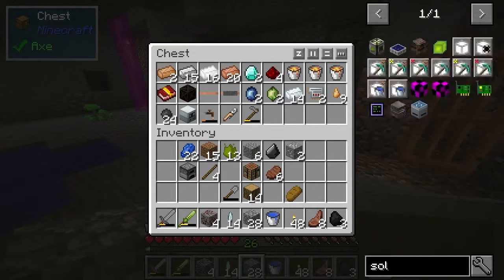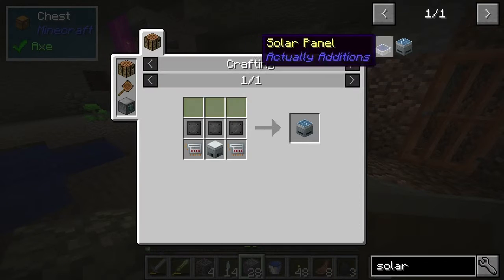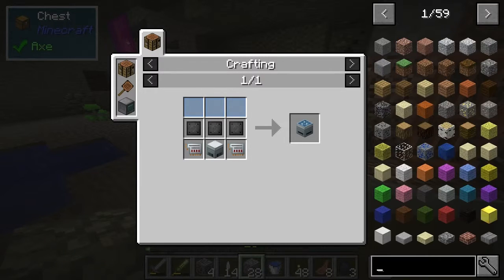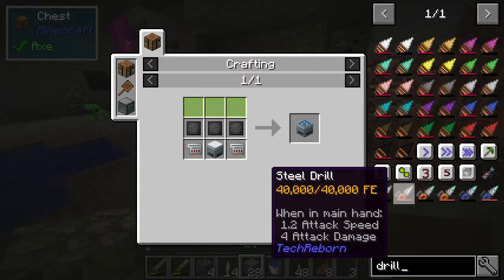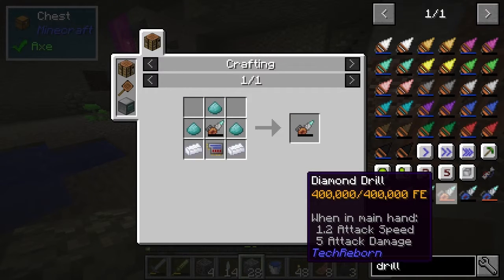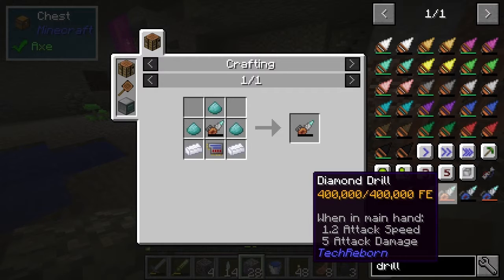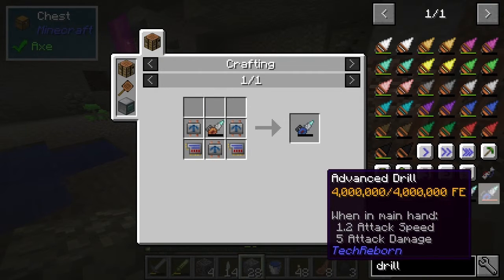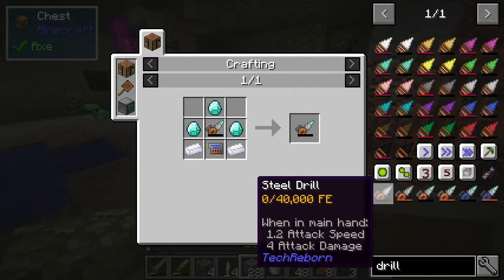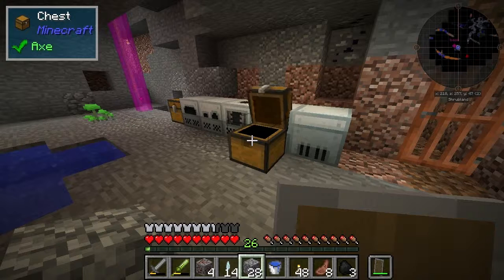The solar panel was not really available, because I've got no silk touch, which is going to require enchanting of some kind. Unless... probably one of these drills is actually going to have silk touch on it. I have a feeling - I'm pretty sure it does. It does. Anyway, thanks for watching.